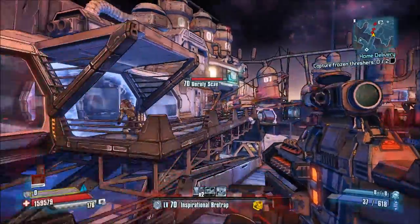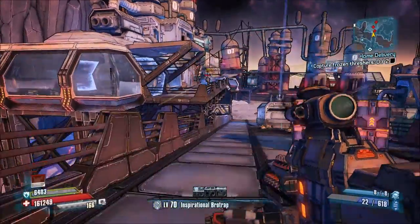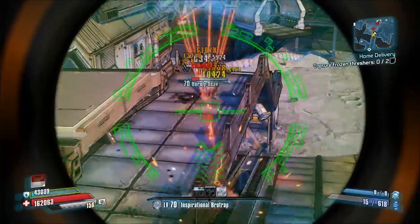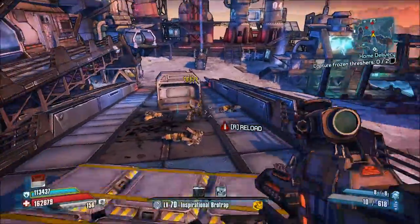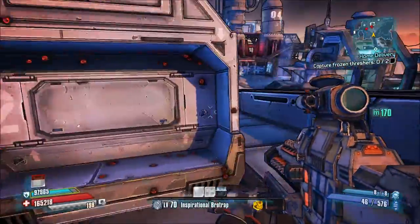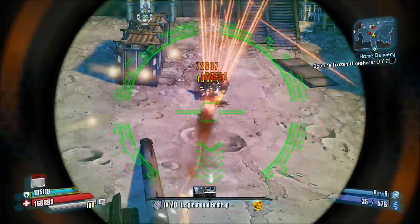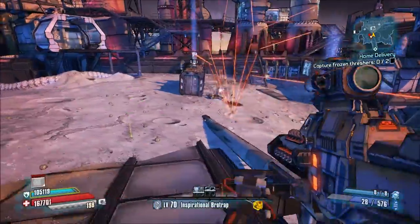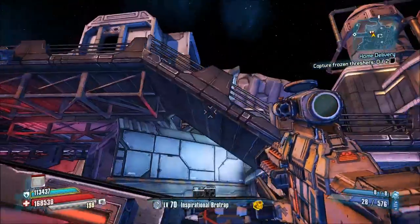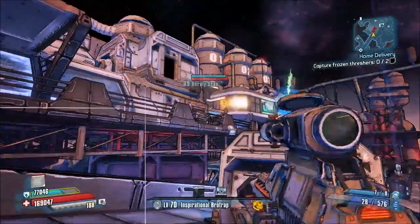Getting critical hits, on the other hand, is pretty challenging. You just kind of have to hope that when you ricochet the shots off the ground, they'll connect with the enemy's critical hit spot. It might seem a little luck-based, but I actually don't think so, because when you ricochet the lasers they split into the same pattern every time. So I think it's more dependent on skill and whether or not you can ricochet your shots at the right angle.